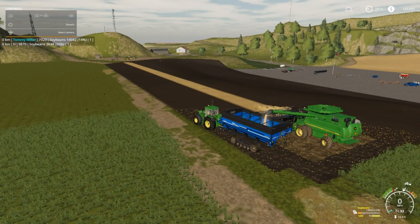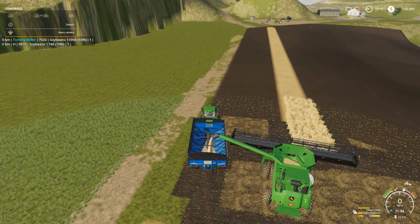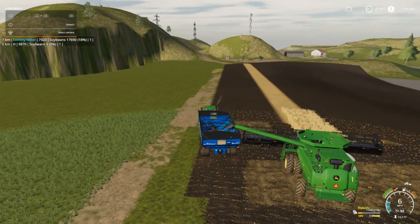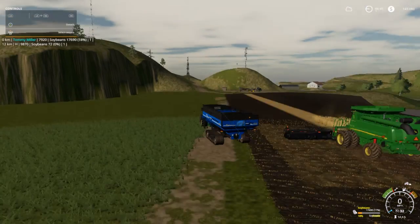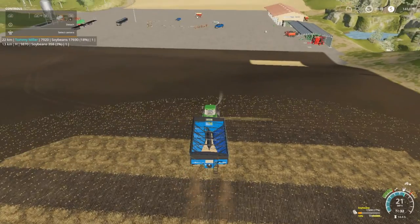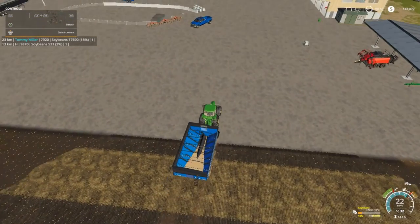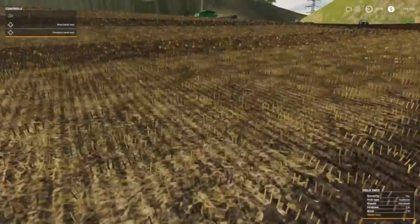What I want to do off screen is go ahead and harvest that field there and harvest field 14 off screen. While I'm doing that I'm also going to be doing the potatoes. I've got to save about 30,000 to rent the harvester. As you can see, it's 8:45 now in the morning — I'm going to wait until at least nine o'clock. 17,690 liters so far. I'm going to take the gravity wagon down here because we've got a spot to fill.